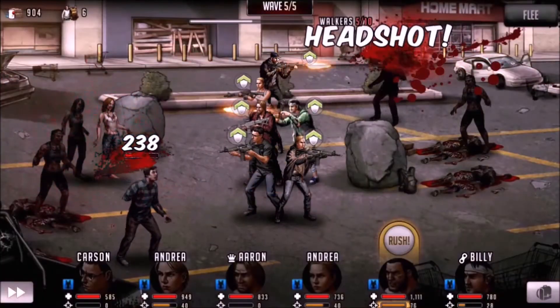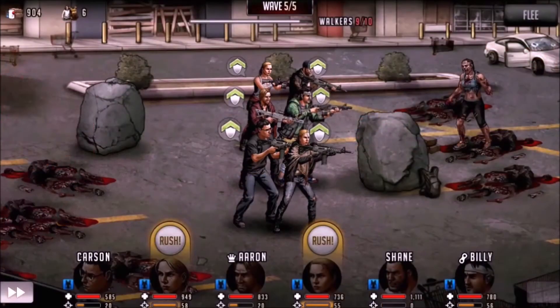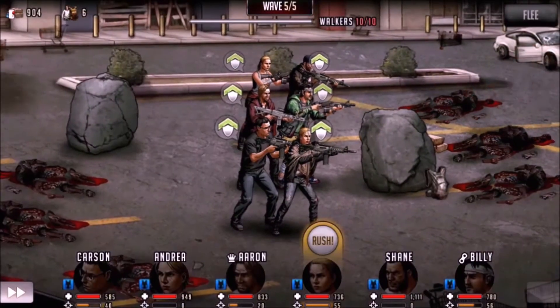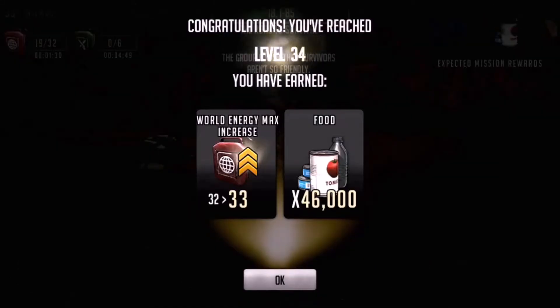In regards to the boot camp, I obviously finish the first one first when it comes out — the easiest stages — then move on to the hard one, finish that, and then just keep replaying stage six over and over again, getting that 3,000 XP for four world energy.